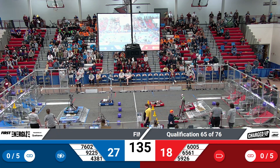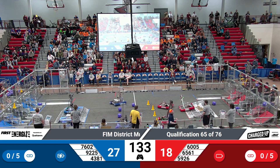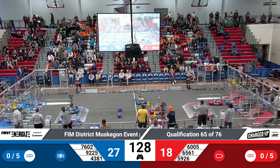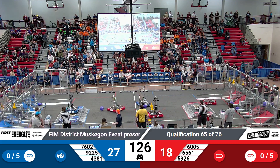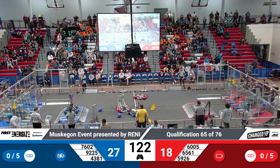That buzzer means that the drivers are picking up their controls. They are now in control of these robots. Blue Alliance off strong, starting with 7602 pushing a black cube over to the Blue Alliance side. Meanwhile, the Red Alliance — 5926 grabbing a cone for their team, trying to make those connections.